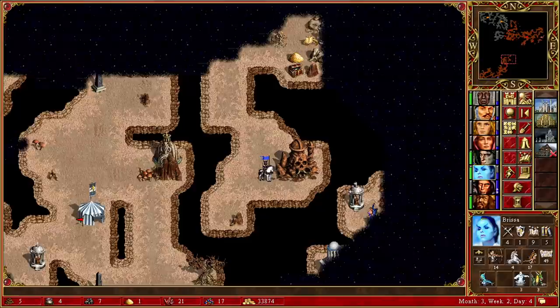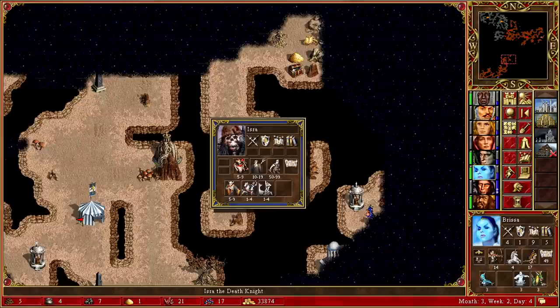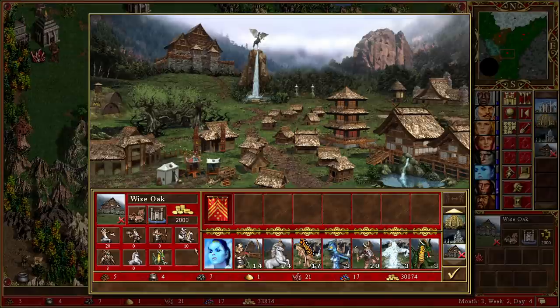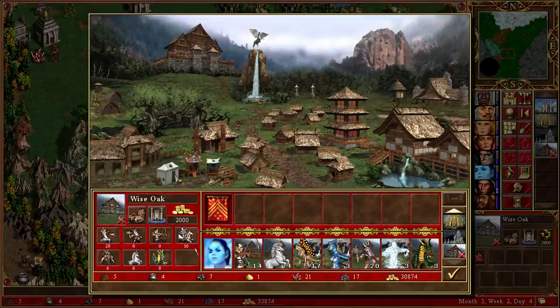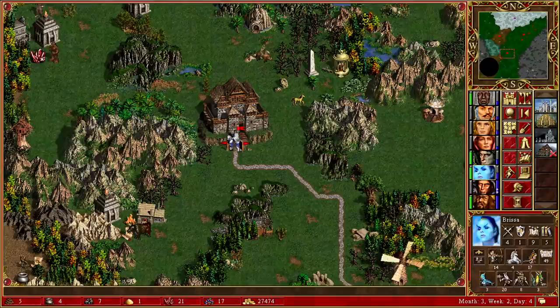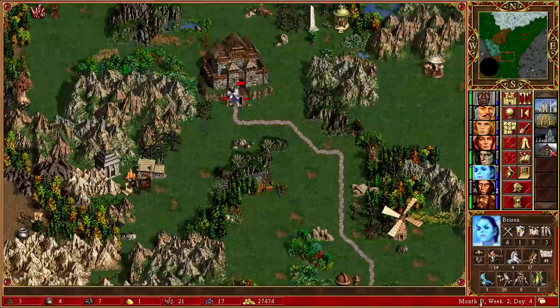If we go over to Brissa and look underground, we can see that unfortunately, despite the heroics of the imps or the familiars in the previous episode, Isra is back and has a decently large force. So I think we have to go back to this town and just hire out some more units. I do want to try and save some gold because I want to upgrade my dragons, and we're going to have to trade for some ore I think.